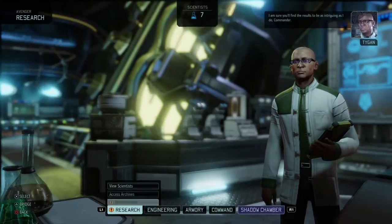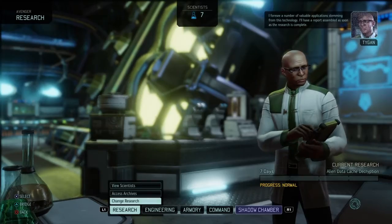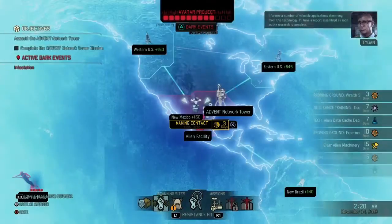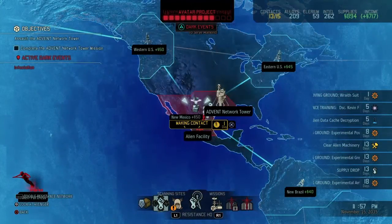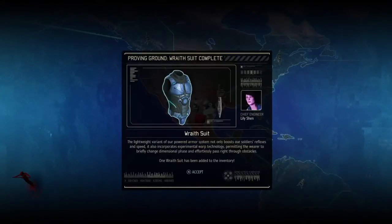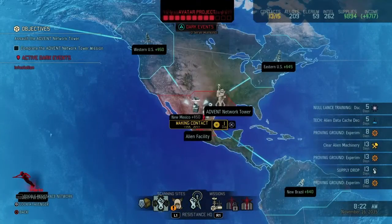Do we have any other new research projects? Another alien data cache — sounds great. Back to the bridge; I'll have a report assembled as soon as the research is complete. Finish making contact here. The wraith suit — soldiers' reflexes and speed. Also incorporates experimental warp technology, permitting the warrior to briefly change dimensional phase and effortlessly pass through obstacles. One wraith suit added to the inventory.